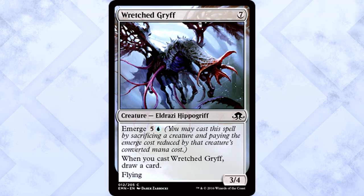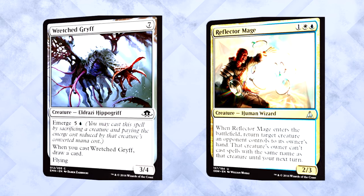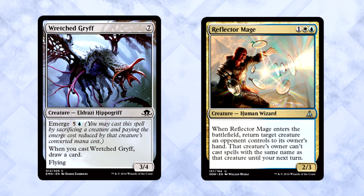Wretched Griff is seven mana for a 3/4 Eldrazi Hippogriff with flying — whenever you cast a draw card spell, it also has a new mechanic called emerge. For example, if you have Reflector Mage on the battlefield, you can sacrifice it, subtract its total mana cost from this card's emerge cost, and play the Griff. Emerge would normally cost five of anything and one blue, but sacrificing Reflector Mage reduces that by three, so it now costs only two of anything and one blue.